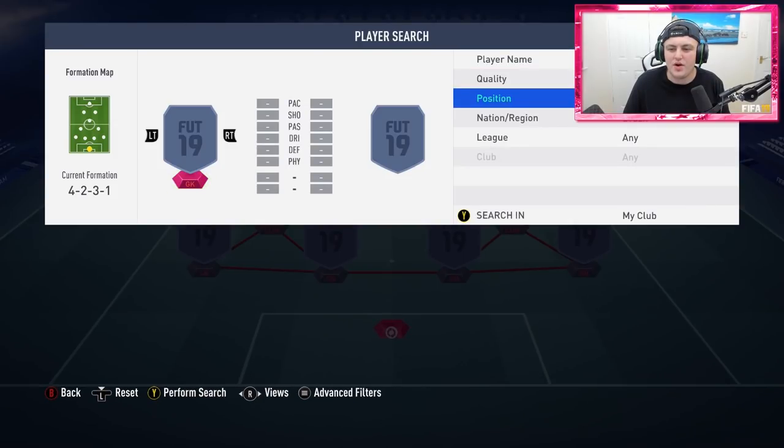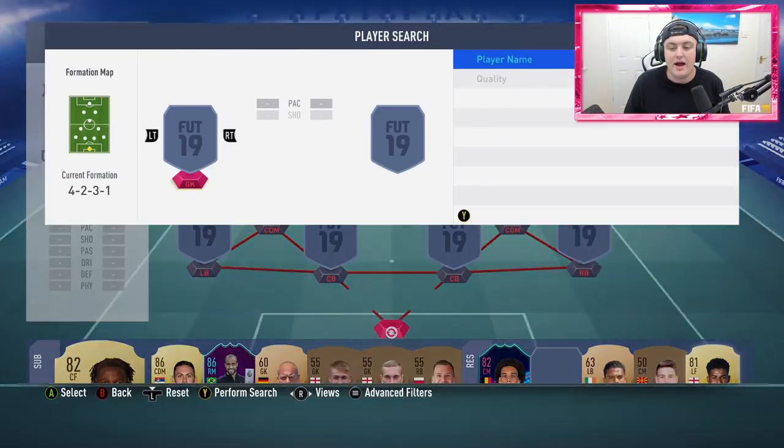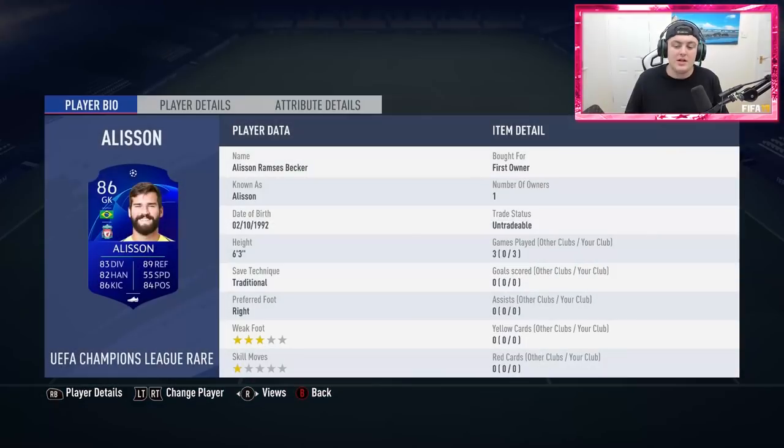Let's get straight into this squad. It's a Brazil squad in the 4-2-3-1 formation, and starting off in goal we have Blue Allison. Now Blue Allison is really decent. However, he couldn't catch a cold — he just punches it, double punches it, or slaps the ball out of the air and cannot catch anything. He makes some fantastic saves but he's so clumsy, and it's super irritating because I really want to enjoy this card.